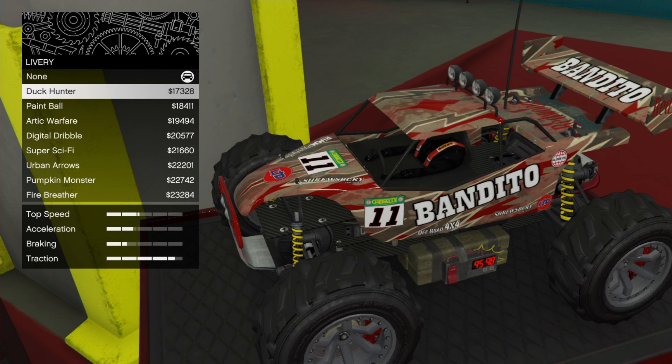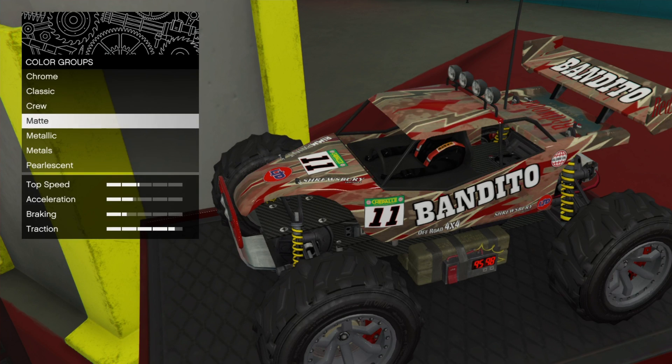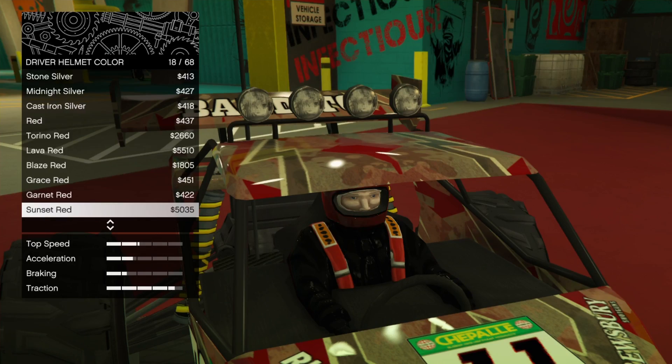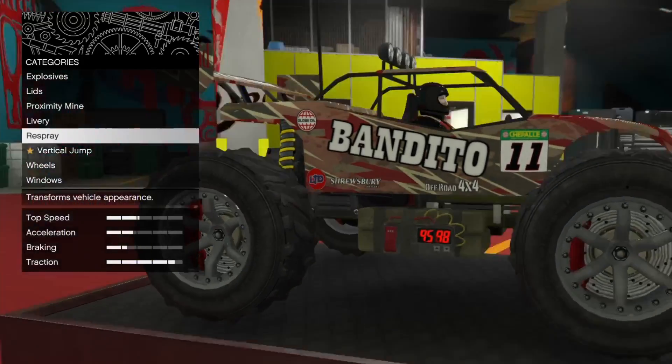There are different liveries — there seems to be ten of them, decent. You can do your primary and secondary color options, and it'll all be dictated by the type of lid you use as well. You can also customize the little toy driver — you can change the color of his helmet and the color of his jacket.